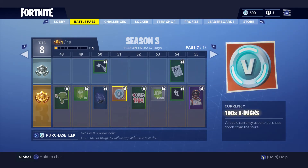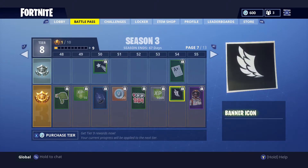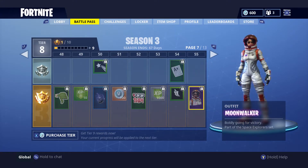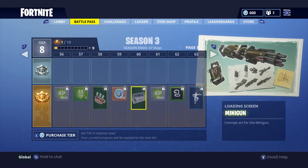We've got a fun '1 HP' emoji — I might actually use that one a lot since I get to that point frequently. More emoticons, XP, and banners follow, and then here is the female version of the astronaut costume: the all-white Moonwalker skin. I think it's really cool. We also get another loading screen featuring the Minigun.